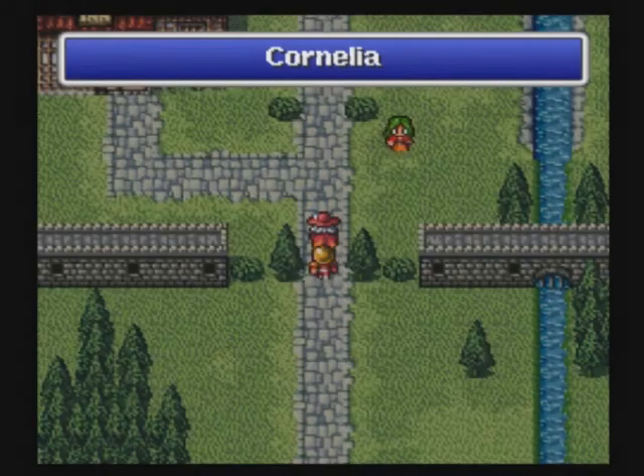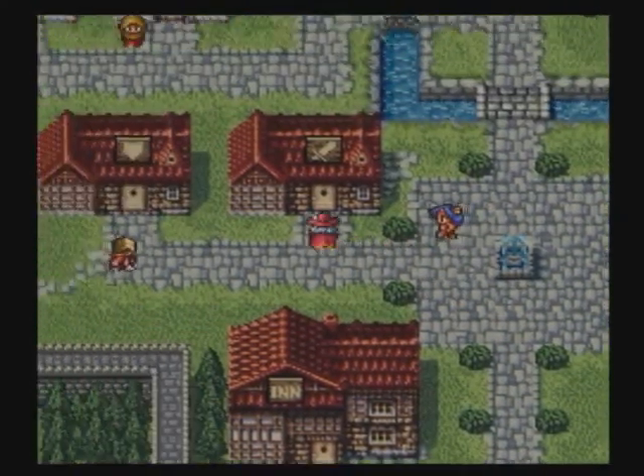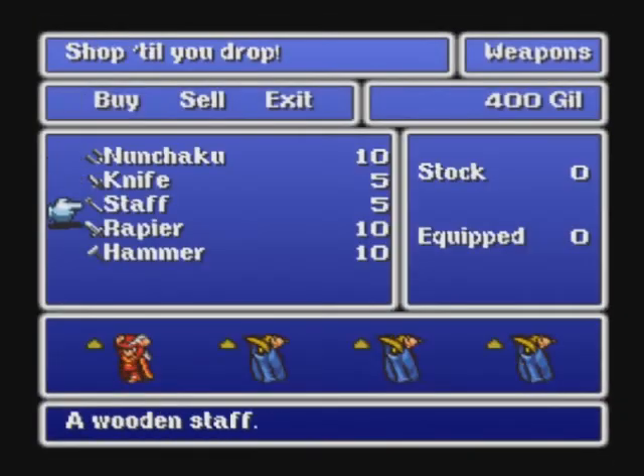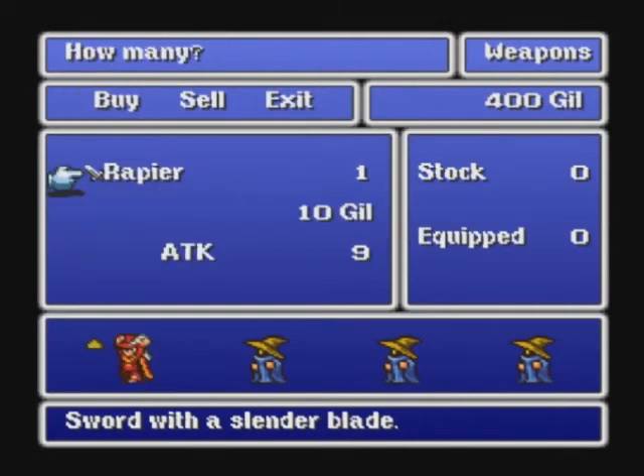First things first, we're gonna go buy some weapons and armor. Weapons are the most important for this, because without a weapon I won't be doing much damage. Let's get a rapier. Yeah! Alrighty.